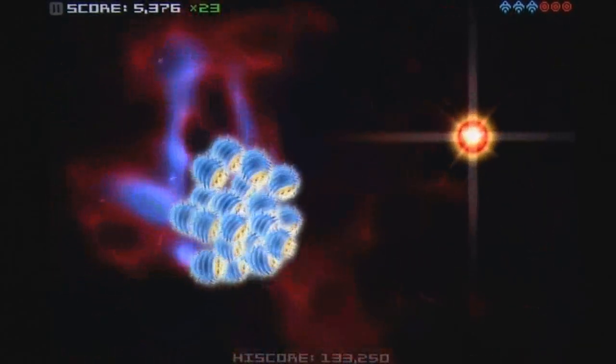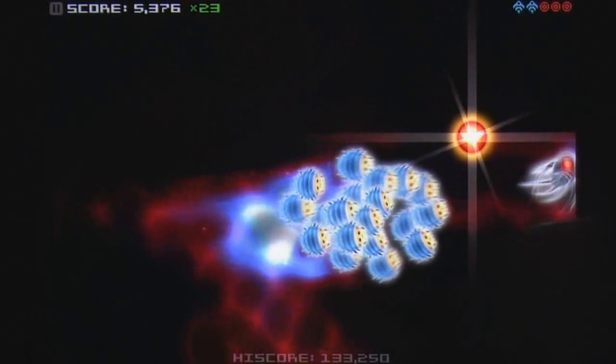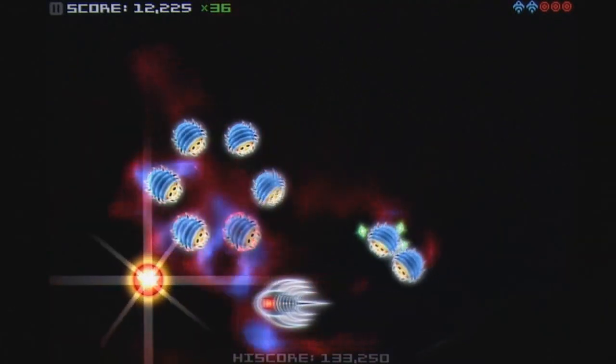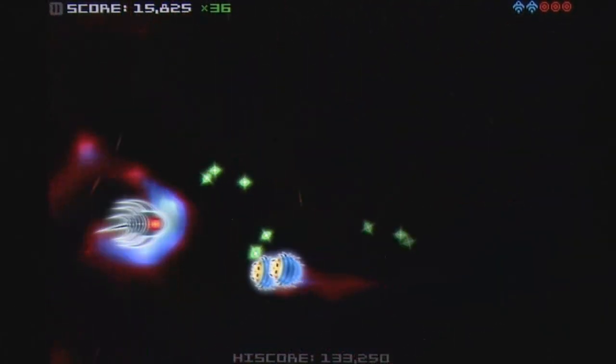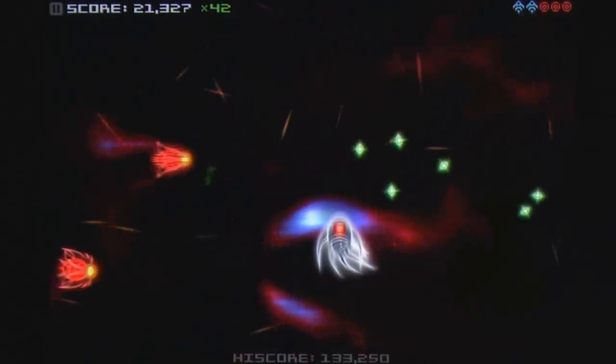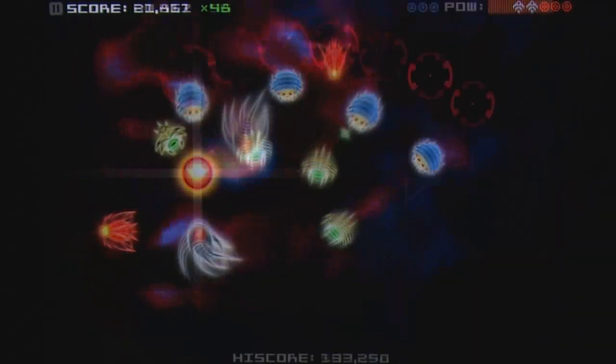Instead of mucking around with virtual D-pad, analogue sticks, or tilt controls, Silverfish allows you to swipe the screen to determine the direction of your Silverfish. Initially this has the feel of a kind of touch-anywhere D-pad, however with experimentation you'll learn to keep your finger touching the screen to elegantly swipe your way around enemies to corral them towards power bombs that you can detonate by passing over them.